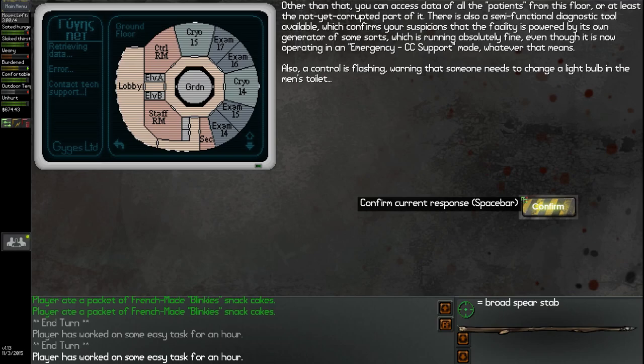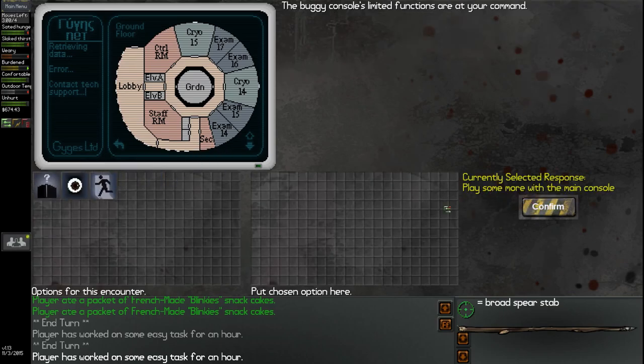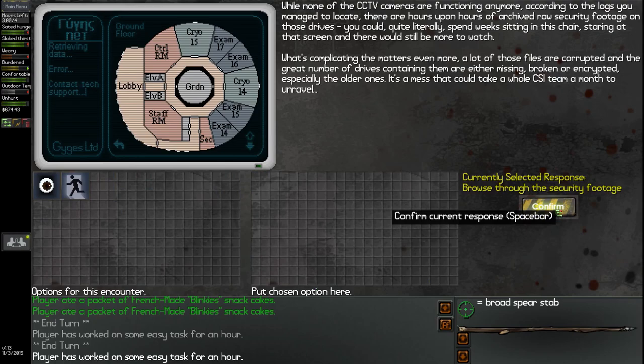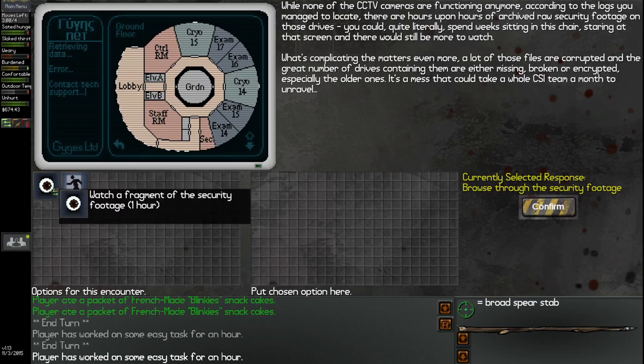We can check the available patient data or browse through security footage. Let's check the footage. While none of the CCTV cameras are functioning anymore, there are hours upon hours of archived raw security footage on those drives — you could literally spend weeks sitting here watching. A lot of these files are corrupted and a great number of drives are missing, broken, or encrypted, especially the older ones. It's a mess that could take a whole CSI team a month to unravel. We can watch some fragmented security footage for an hour — let's give it a try.